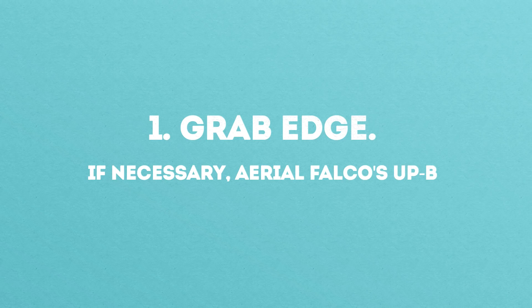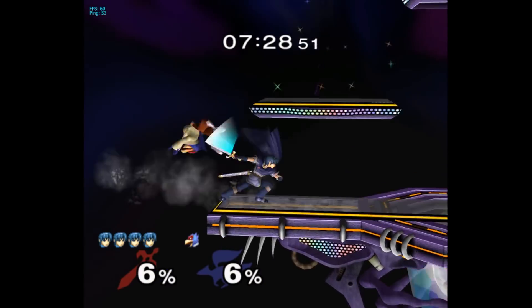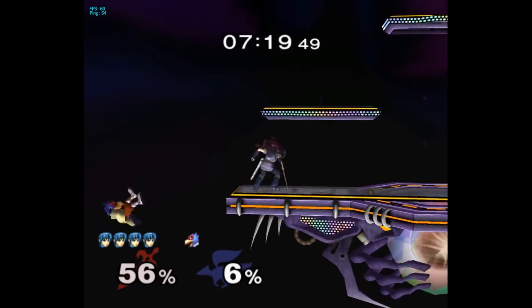Hands down the best option to me is simply to grab the ledge, because if Falco can't make it back, he's simply dead. And if he can make it back, you can aerial from the ledge to interrupt him and kill him.